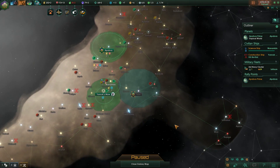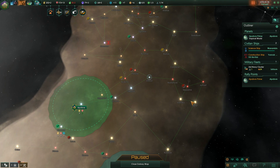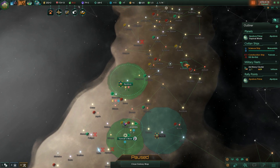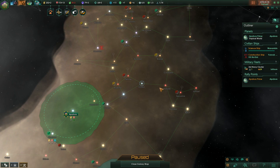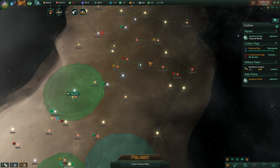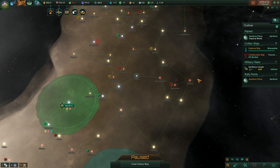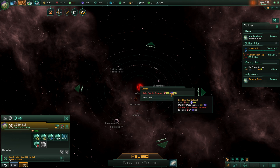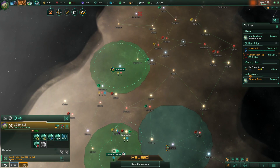Our next goal is to expand here and stop them from spreading in this direction. They do have a first habitable planet here but this is also something they could go for. Border range without bonuses is pretty meager. It's best to plant outposts on things like neutron stars and black holes because you get additional benefits, but that would barely cover this area. We'd have to perform a land grab by getting a second outpost right here - we have 79 influence so we can't quite do it yet.